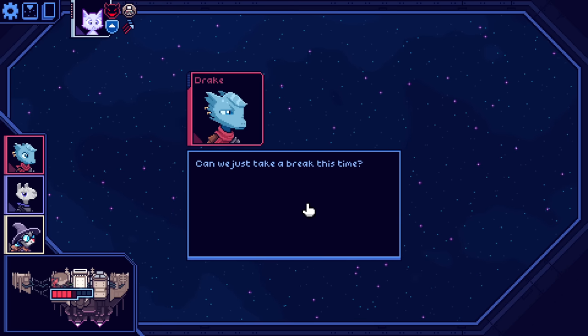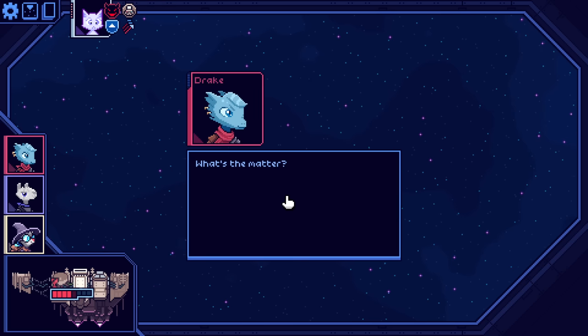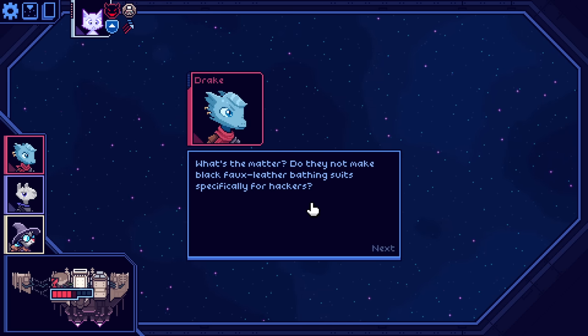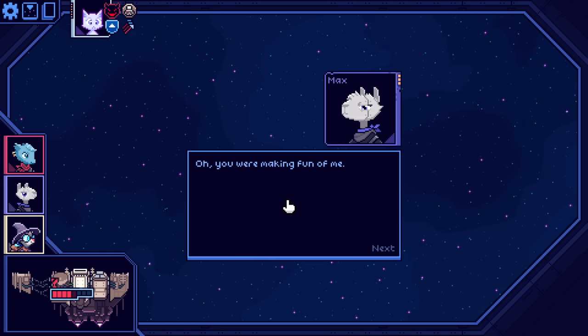Again with this. Can we just take a break this time? Find a nice beach planet somewhere? Beach planet? Please, no. What's the matter? Do they not make a black faux leather bathing suit specifically for hackers? Actually, they do. Oh, you're making fun of me. Yeah.